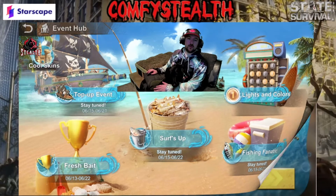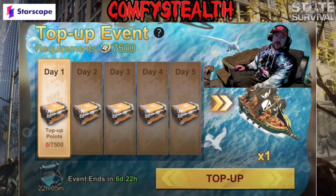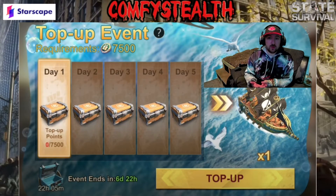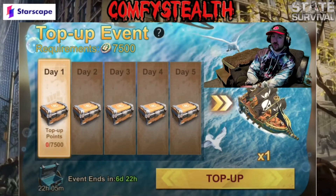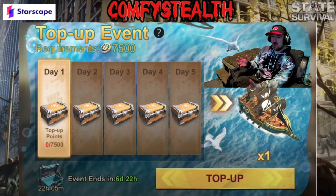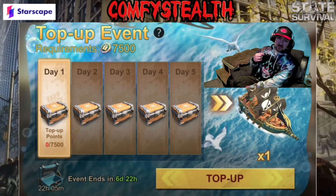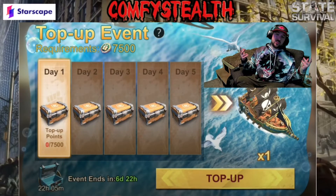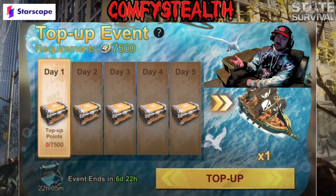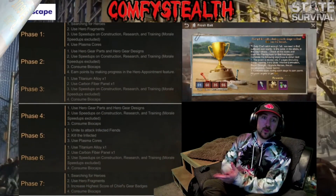First thing we're going to talk about is the top up event. On the top up event, as you may already know, you have to spend $15 in total per day — or however much it is for yourself — for 7500 biocaps per day for five days, if you are wanting to get that awesome march skin. It's a nice pirate ship design, and I really love it — definitely thinking about getting it on both my accounts.